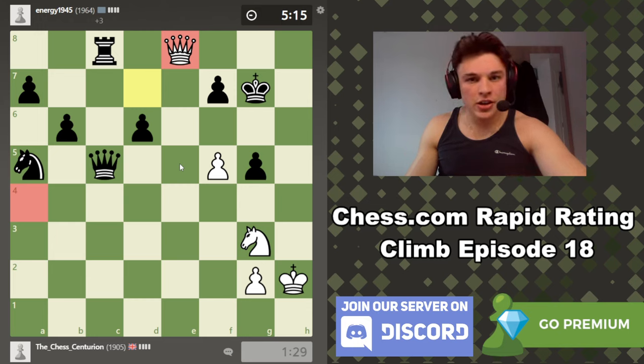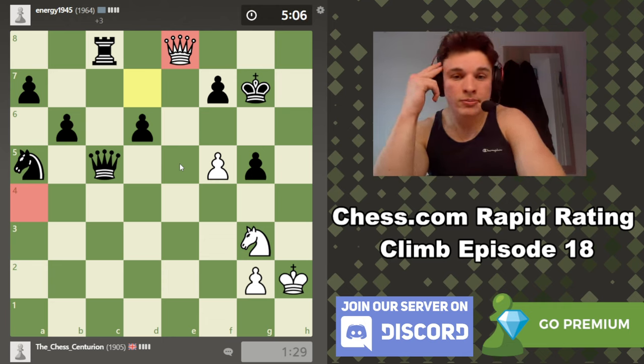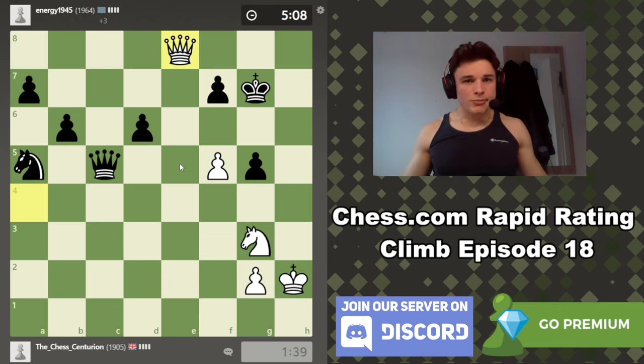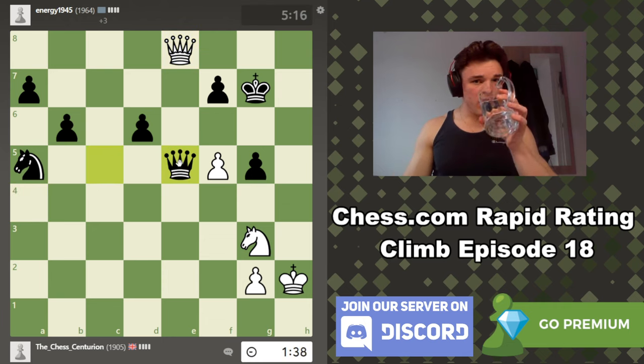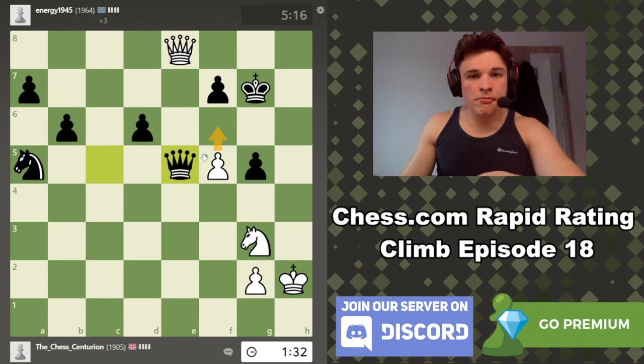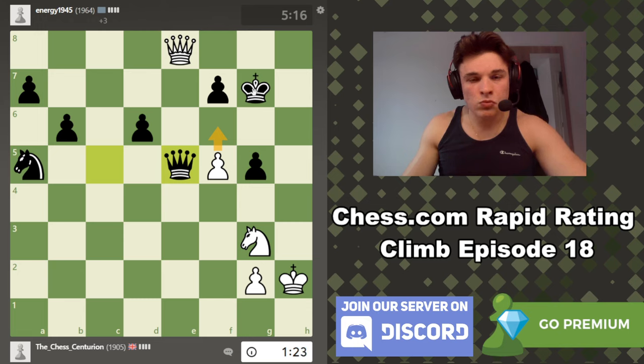This guy is rated almost 2000 — he's a great player — and somehow he's allowed me back into this game. f6 check looks very nice. If queen takes, I win the queen. F6, king takes, check, check — there, there, that's got to be some kind of perpetual. There has to be some kind of perpetual because we force him out of his little shell.